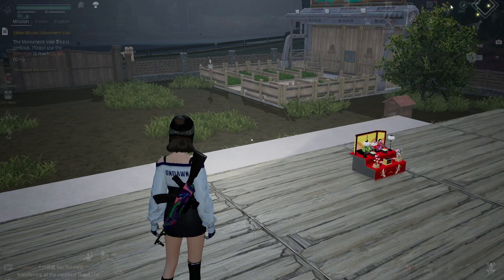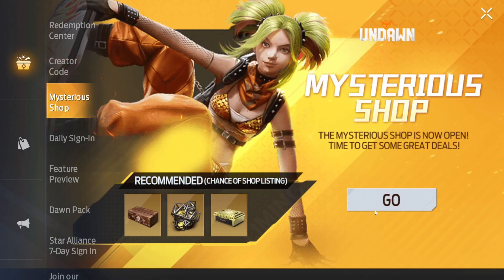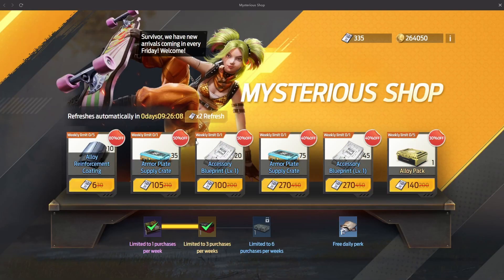Last but not least, there's this — if you go into perks and the mystery shop, you can also buy items there. It says RC, but if you wait for the refresh, sometimes there are options you can buy with gold. Sometimes they give you armor plates for gold, which is so useful. Make sure you check this shop every single day — it refreshes every 24 hours.